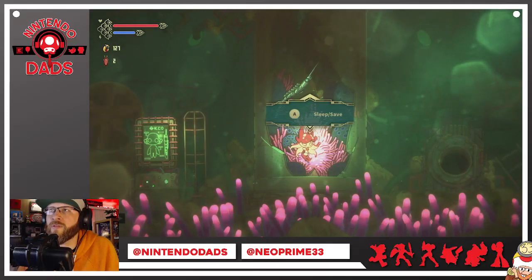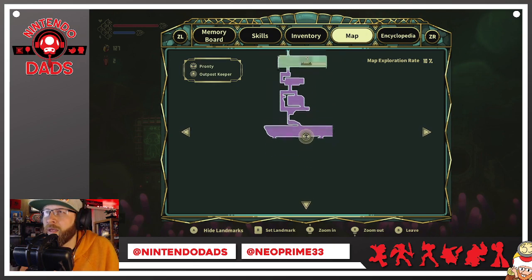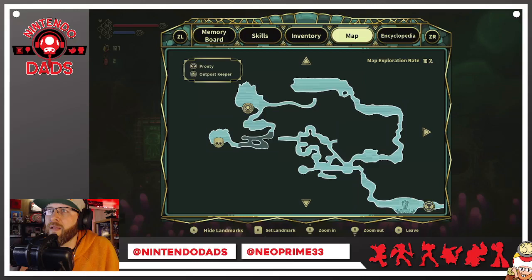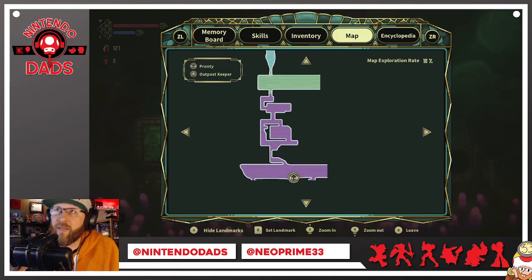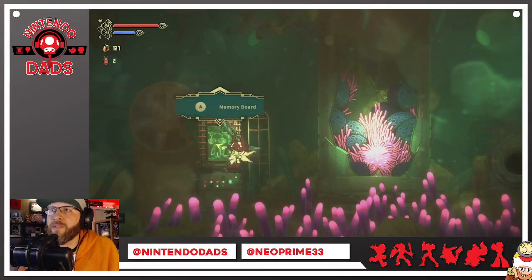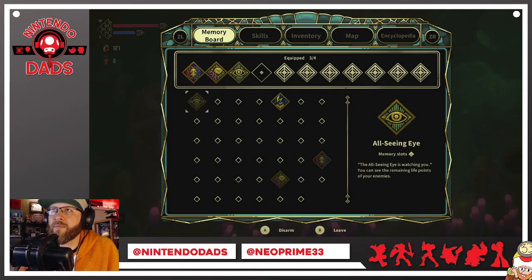You can also go to different areas on the map — outposts. This is the one I'm at now. There's another outpost up here that I came from, and I can actually fast travel to those other outposts as long as I was there and unlocked the ability within that outpost. In the outpost you can sleep, get rested and recharged, and access the memory board where you can update your equipped memories or skills.